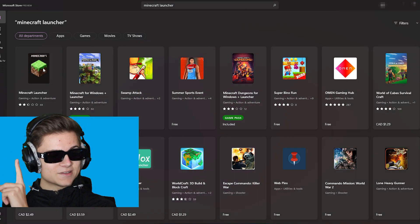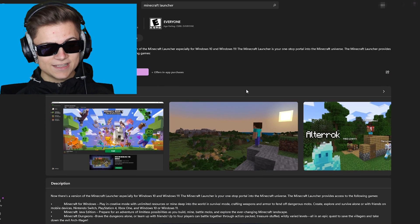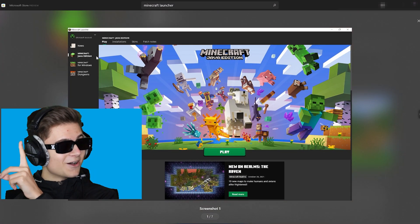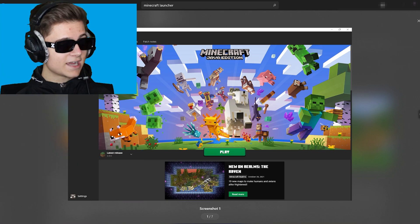As you can see we have a bunch of different results, but this is the one we want right here, so be sure to press on that. In this launcher you will literally have access to all three games — we got Minecraft Java Edition, Minecraft for Windows, and Minecraft Dungeons.